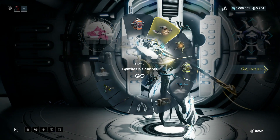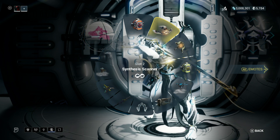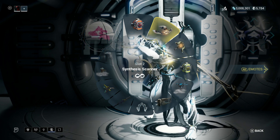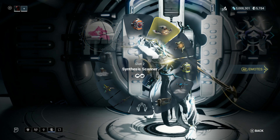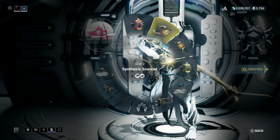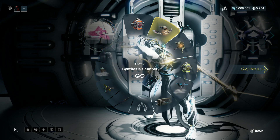Another thing I would strongly recommend is the Synthesis Scanner. When you go there a second time, get the mod that has the Infinity Scramble — as you see there in the center — and get it. It is very helpful. You have Infinity Scans, so you never have to pay for more scans, which is awesome.